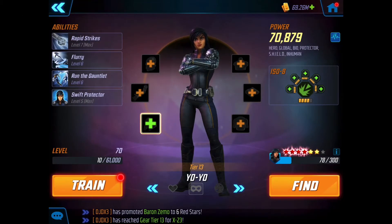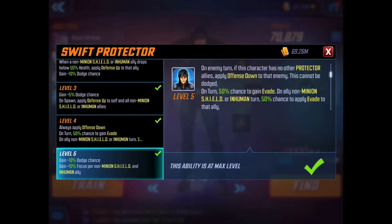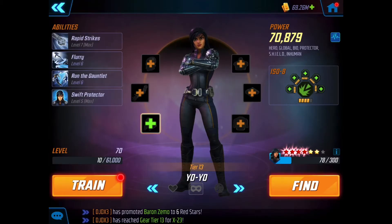Yo-Yo is more the level I think we need to get through these nodes — level 70 and gear tier 13. I'm throwing Yo-Yo in here because she has the Shield tag. She's got two T4s, and the most important one is the swift protector ability at the bottom. That means she'll be handing out evade buffs to non-minion Shield allies, throwing offense down onto the enemy which can't be dodged, and increasing her own evade — but only if she's the sole protector on the squad.